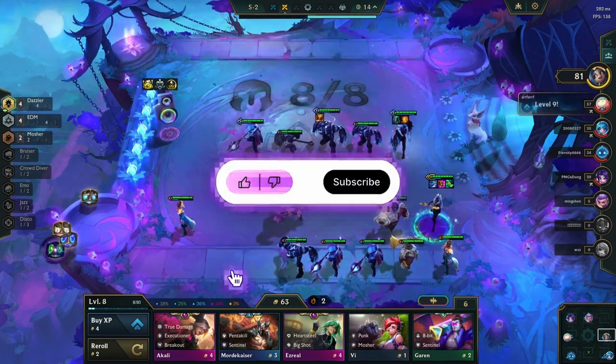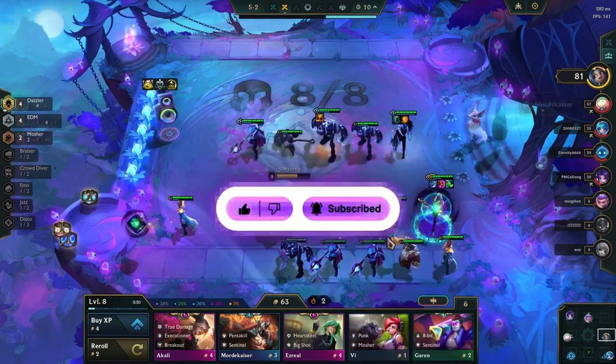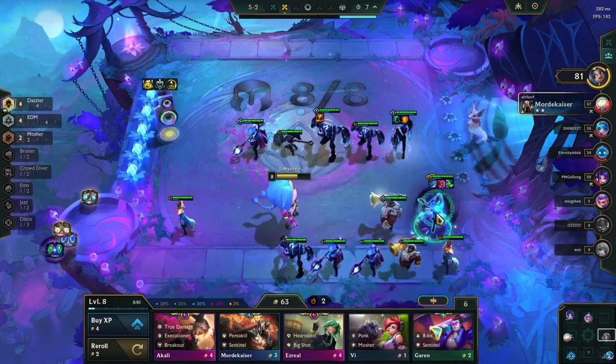Alternate items like Jeweled Gauntlet, Morellonomicon, and Hextech are also good on Luxe.